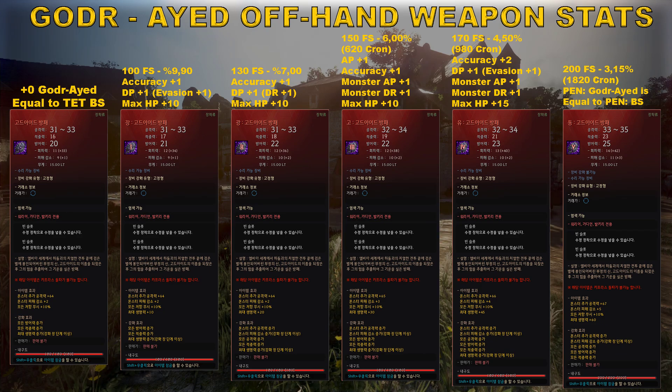For TET, 170 failstacks gives you a 4.5% chance to succeed. You can use cronstone if you want. Cronstone consumption is 980 per each attempt: accuracy +2, DP +1, monster AP and DR +1, max HP +15.